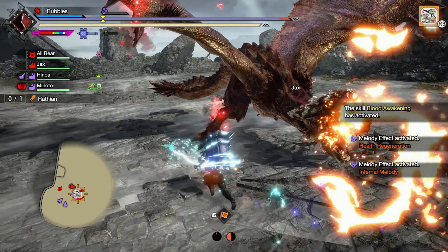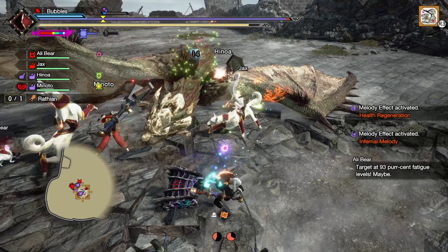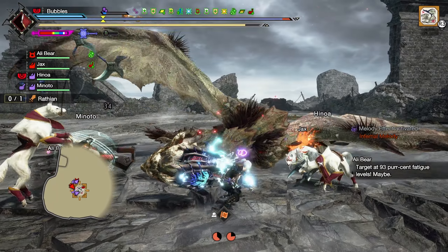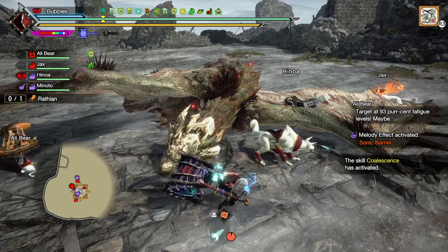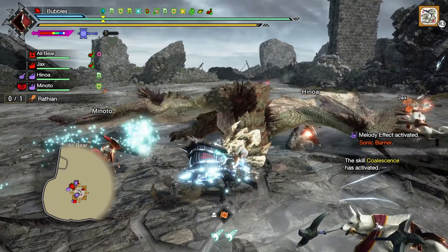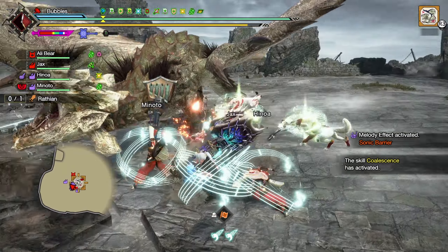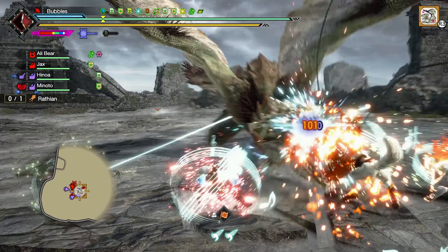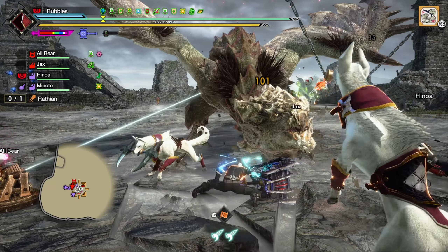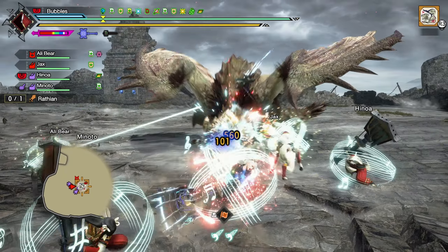Why did Jax not jump on her? Does it have a cooldown with the other dogs? Maybe — that's the only thing I can think of, because it definitely should have by now since the other dog did it. Oh, there's the bind from Ellie — from the trapper or assist palico type. That'll definitely work though.